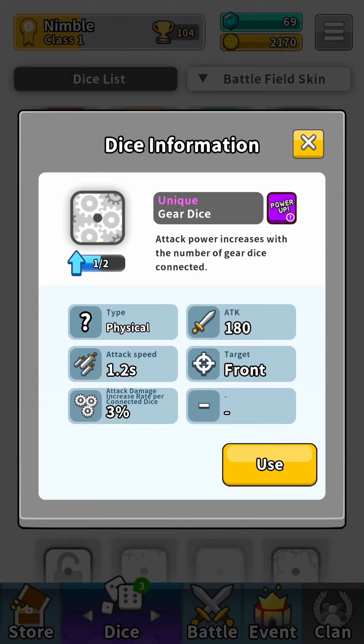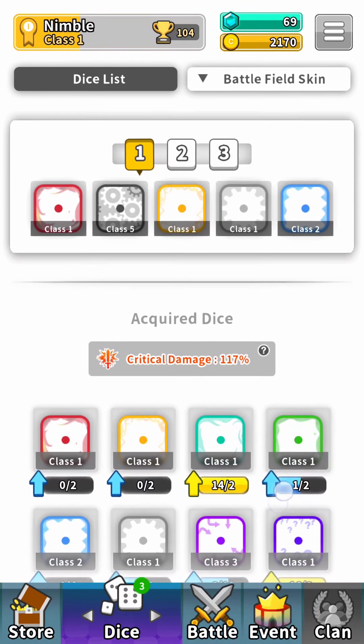it will have its attack power increase with the number of gear dice connected. So this is a gear dice, and the more we have standing next to each other on our playing field, the more damage these towers will each deal. So that's currently my go-to strategy during combat - basically get as many of these gear dice as possible. We can upgrade each of these towers to make them stronger whenever we have enough of the same type of dice.